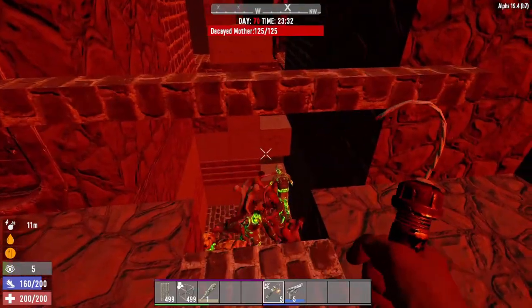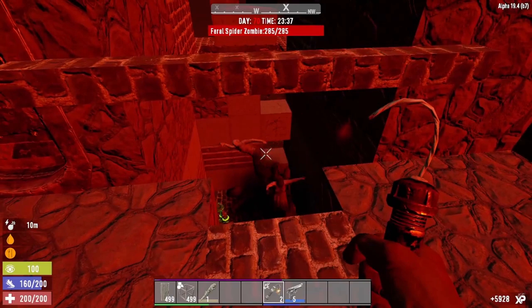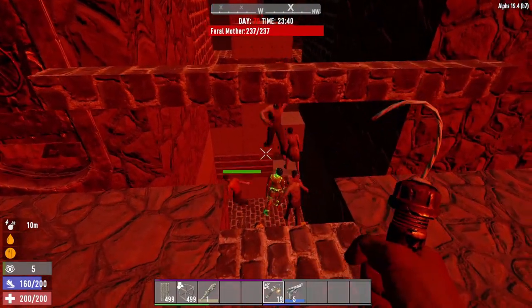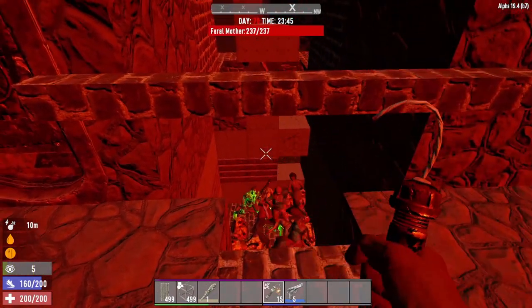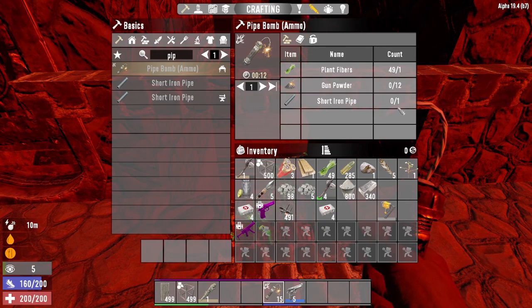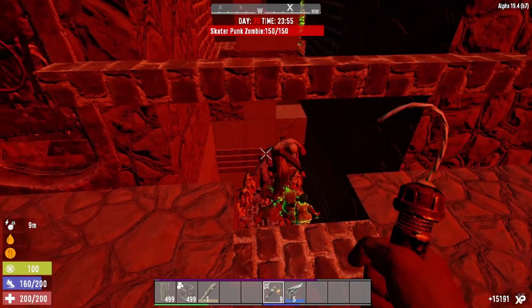They've destroyed two blocks now. If this was doubled — you can pad it from the outside — that's probably the best approach. That's 80 pipe bombs so far. This didn't stay a budget base, but 100 pipe bombs is still just 1,200 gunpowder, which is nothing. A pipe bomb is one short iron pipe and one plant fiber. 1,200 gunpowder is a stack and a half at this stage — you can have 500 pipe bombs and be fine. Go nuts.